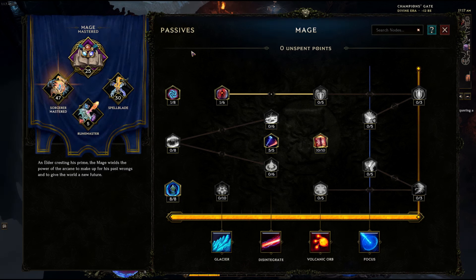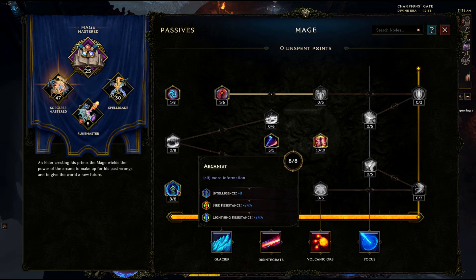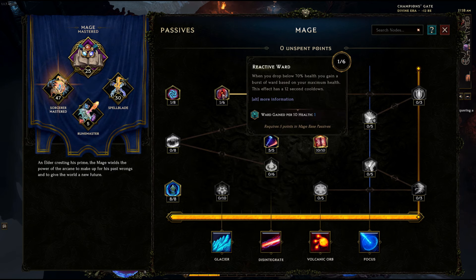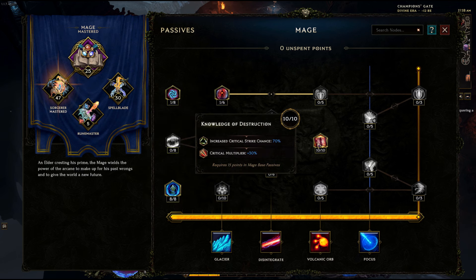Looking at passives, we're going to be putting points into all four different trees. Basically we're hunting and pecking around for intelligence, increased critical strike chance, critical multiplier, and mitigation where we can find it. Starting in the mage tree, we're going to get one into Scholar, eight into Arcanist, one into Reactive Ward, five into Mage Flurry, and ten into Knowledge of Destruction. If you want, you could put five into this and have five somewhere else.